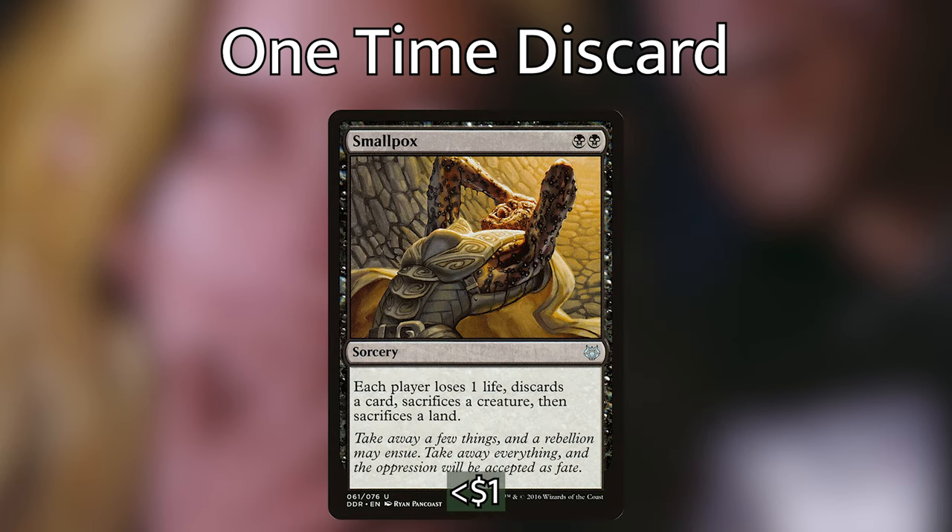We then have Smallpox. Each of these discard spells, in addition to stripping cards from our opponents' hands, also act as cantrips — we cast them, get the value, and then because of Tiny Bones at the end step, we draw that card back and replace the spell in our hand. If we just relied on these discard spells alone, we'd run out of cards just as fast as our opponents. Smallpox is really in here as a great cantrip, but early on it's brutal: each player loses 1 life, discards a card, sacrifices a creature, then sacrifices a land. Cast this on turn 2 or 3 and it sets everybody back at the table.